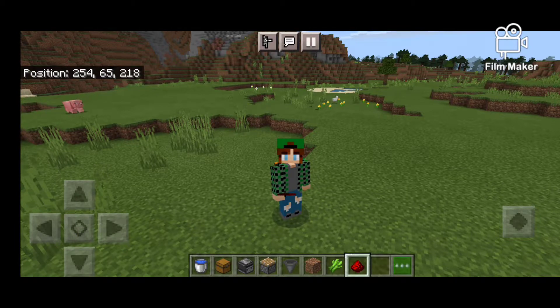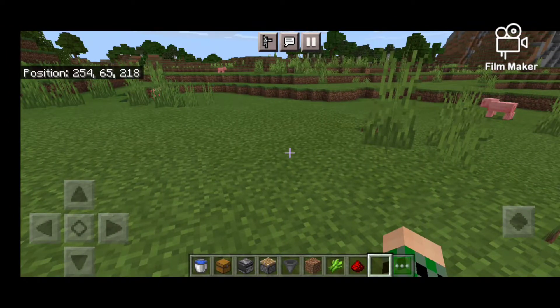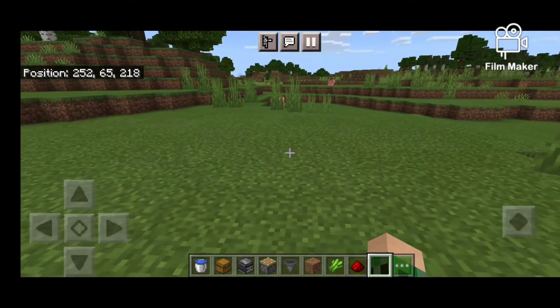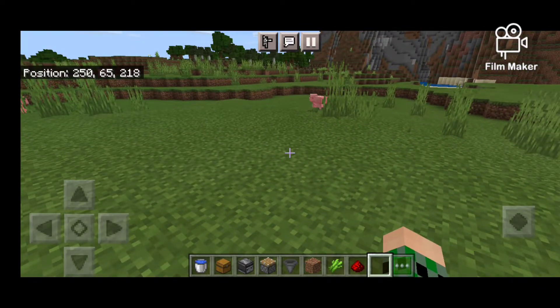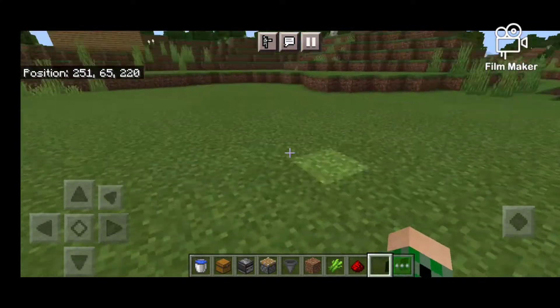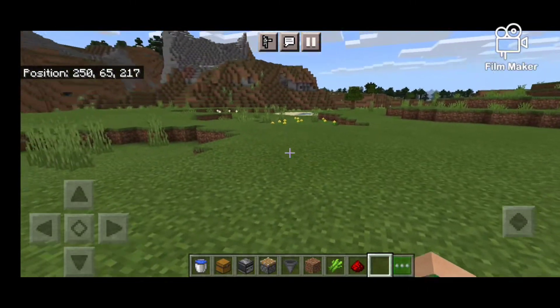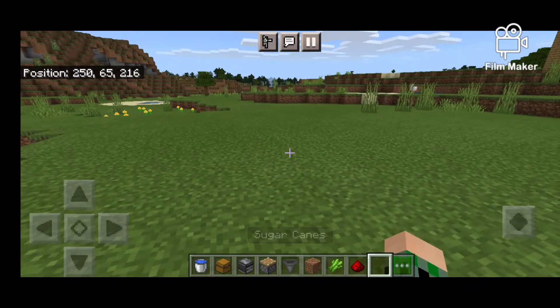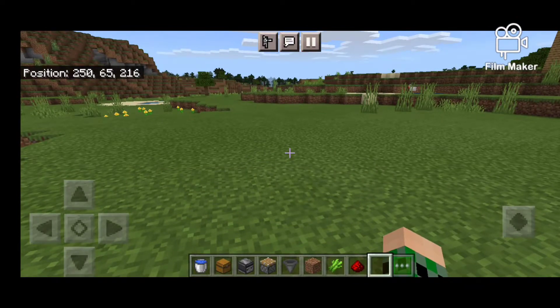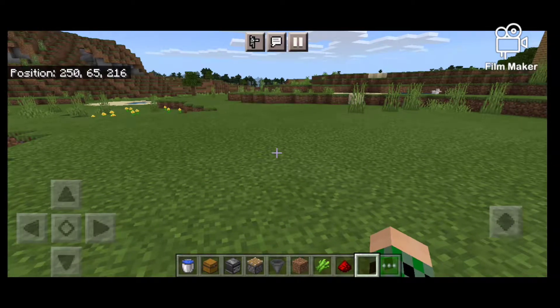I don't know what's going on guys. I realized that I didn't even tell you guys what we were doing in this video. Nobody asked you, shut up! Today we're gonna be building a sugar cane farm, because most people just plant their sugar cane and then they break it, but there's an easier way — it's fully automatic and it's so easy to build. Let's get right into it.